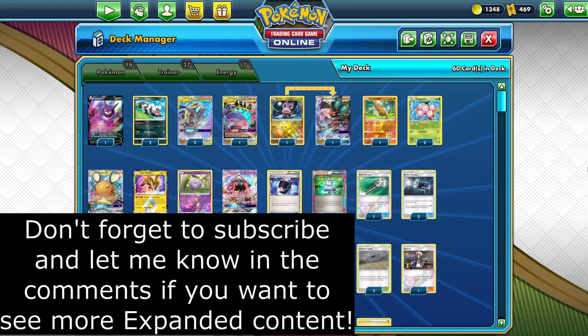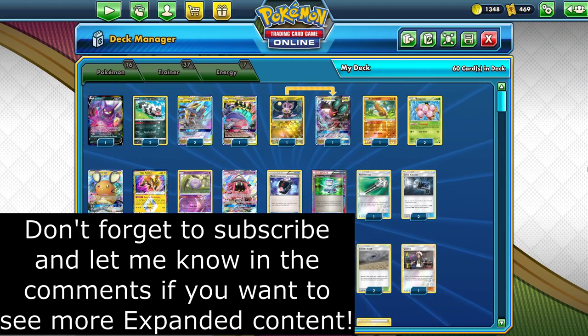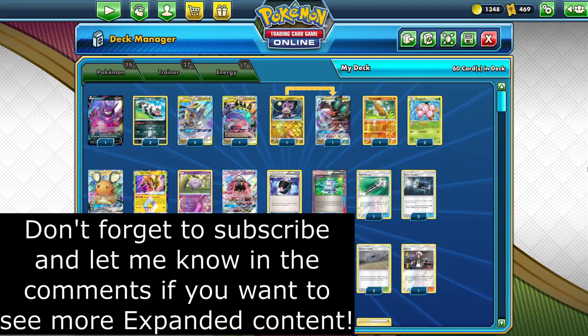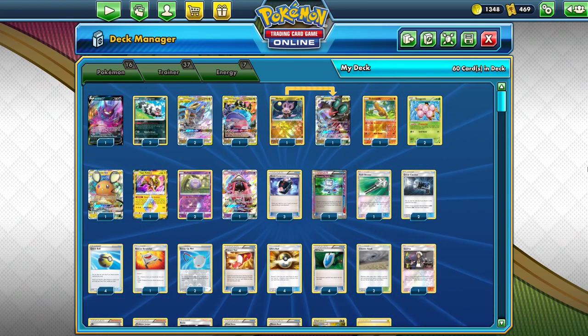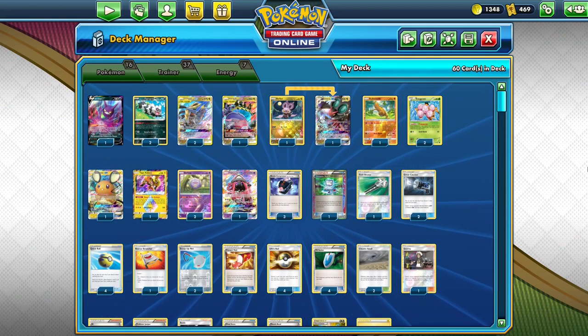With Shaman EX now banned in Expanded, the entire format has seen a huge shift. In the first tournament where the most recent bans were in effect — those are Shaman EX, Milotic, Orangaroo, and Sableye — Garchomp and Giratina took home first place, utilizing every support Pokemon available in Crobat V, Dedeni GX, and Tapu Wele GX.